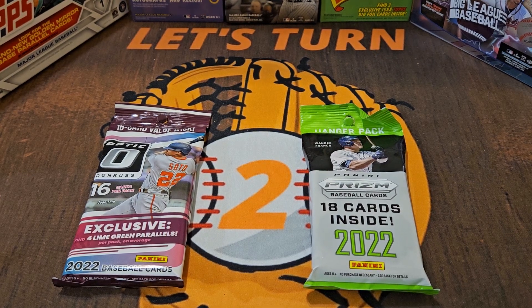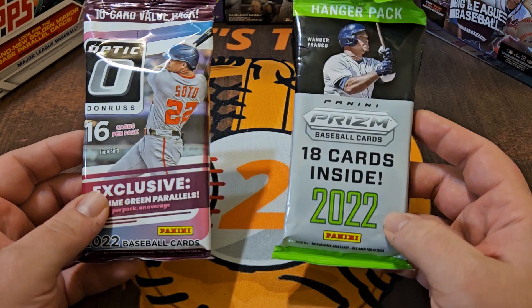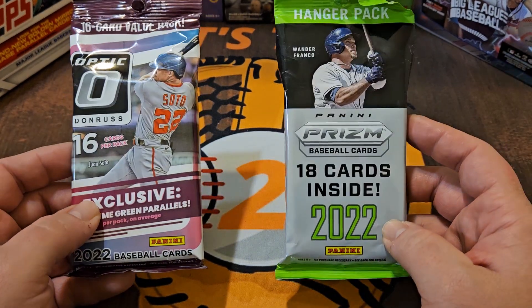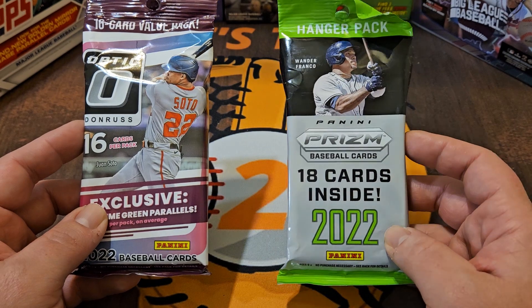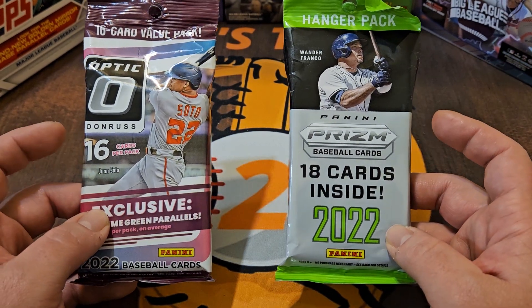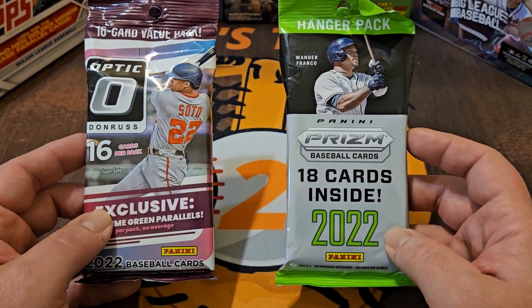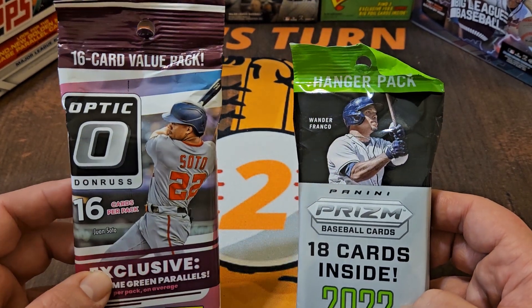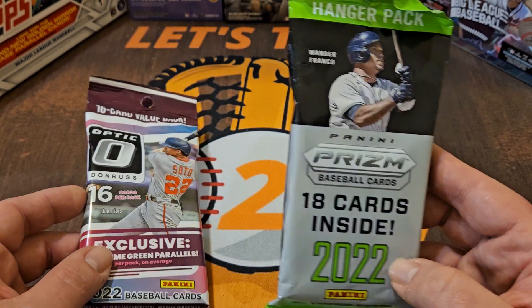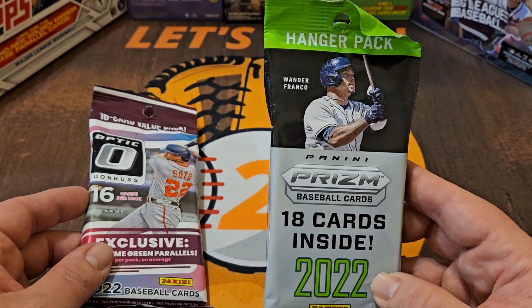How's everybody doing? Welcome back to Let's Turn 2. Today we are going to turn two Panini baseball releases against one another, as we have Optic going up against Prism. I find it interesting that even though the packaging is the exact same and the cost was the exact same, over here they decided to call it a value pack with the Optic, whereas with Prism they just call it a hanger pack.